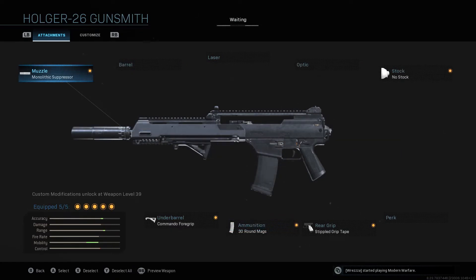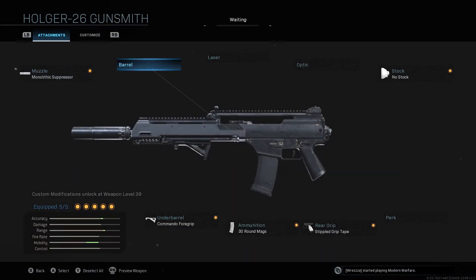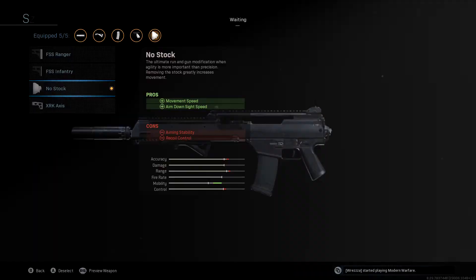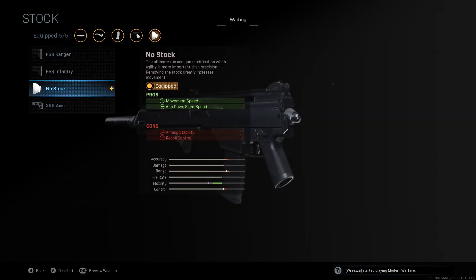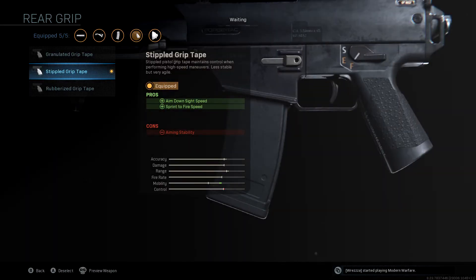Now if we move on to class 2, this is where Modern Warfare comes into its own for me — the way you can change your classes and weapons makes it pretty unique. On the previous class setup we basically made it into an AR; well here we've kind of got an SMG-AR hybrid. So again for the muzzle we've got the monolithic suppressor — no surprise, it's just a must-have on Warzone. But we actually don't have a barrel, a laser, or an optic on any of this. Instead we've taken off the stock to increase movement speed and ADS speed, and we've got stippled grip tape again, improving the ADS speed and sprint to fire speed.